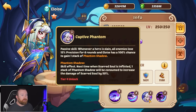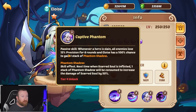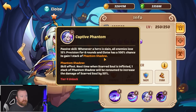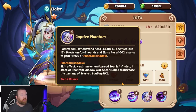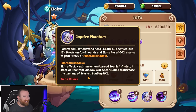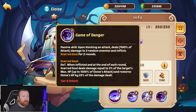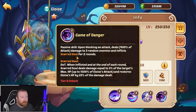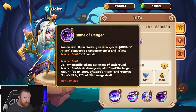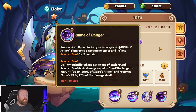She has some pretty cool abilities. Whenever a hero is slain, all enemies lose 15% precision, which helps her block for six rounds. Eloise also has a 100% chance to get one layer of phantom shadow — next time scarred soul is inflicted, one stack of phantom shadow is consumed to increase that scarred soul's damage by 50%. Her last passive is very important: upon blocking an attack, she deals 400 attack damage to three random enemies and inflicts scarred soul, which deals damage equal to 3% of the target's max HP up to 1500% of her attack, and restores Eloise's HP by 25% of damage dealt.